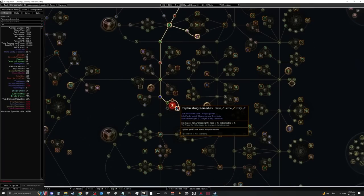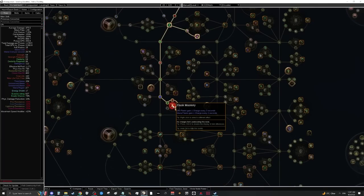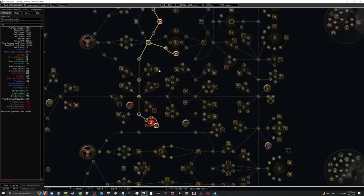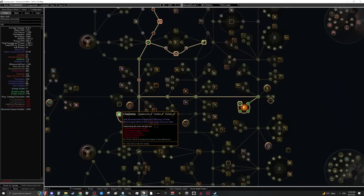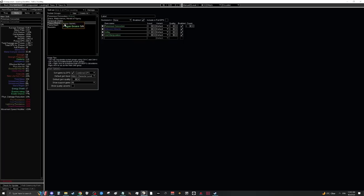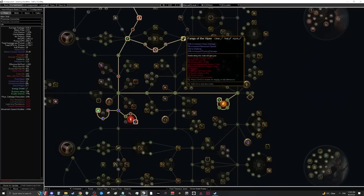Act one is pretty easy with Poisonous Concoction. Once we get to act two, we're going to immediately rush Replenishing Remedies and the mastery that gives us life on flask use — this takes care of sustaining Poisonous Concoction as long as we use three to four life flasks. We're also picking up Entropy for free damage. In act three, we pick up Charisma to run all our auras: Grace, Malevolence, and Herald of Agony.